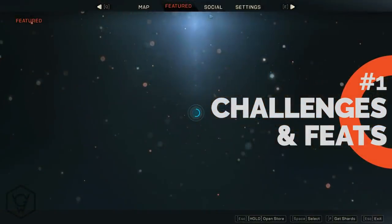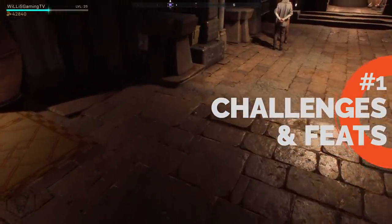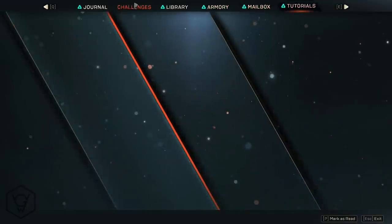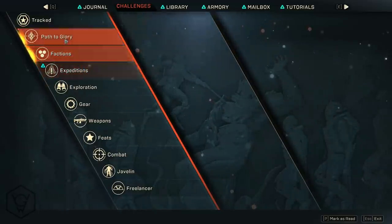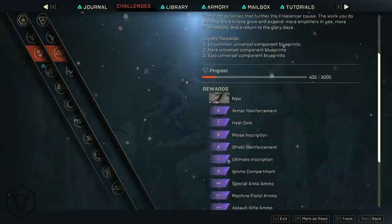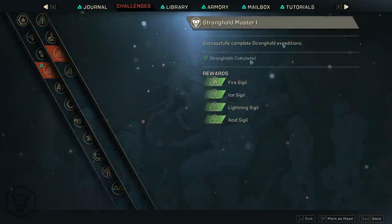The most basic and easy way to get coins is by opening your Cortex. If you press J, or press back if you're on controller, it'll bring up this Cortex tab with your journal, your challenges, your library, your armory, your mailbox, and a few tutorials. Go to the challenges tab — this is pretty much where you earn everything in the game. It's a really good thing to get used to going back to because you can see what you unlock. You can earn epic blueprints, but the main thing you earn from doing these is actually gold coins.